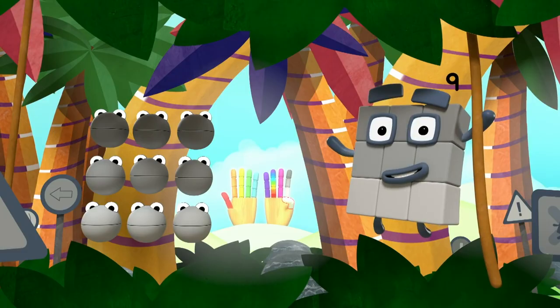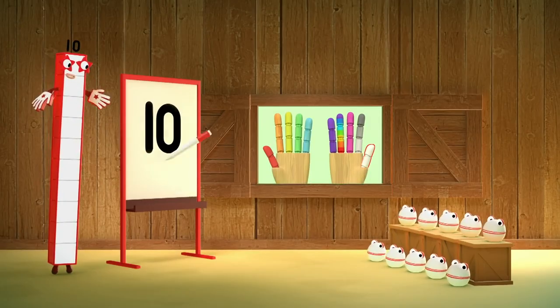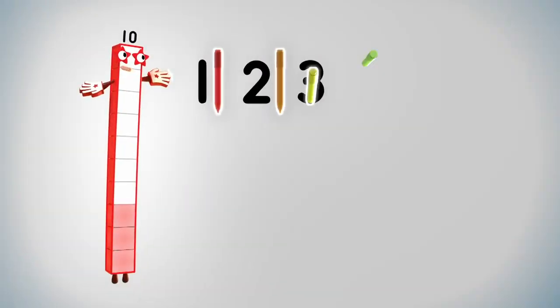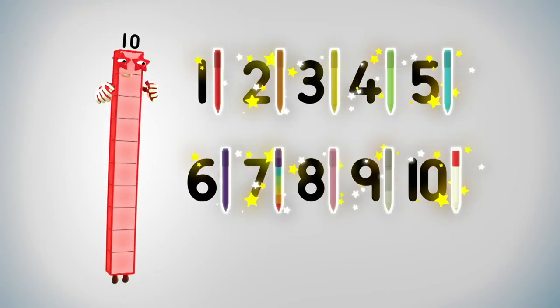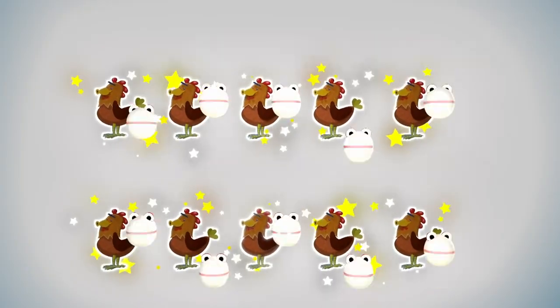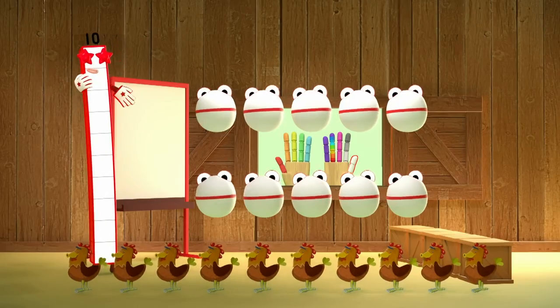Ten number blobs and me, counting everything we see. Writing with a pen, plucking at the hand. Ten number blobs and me. One, two, three, four, five, six, seven, eight, nine, ten. Ten pens. One, two, three, four, five, six, seven, eight, nine, ten. Ten hens. Ten number blobs and me.